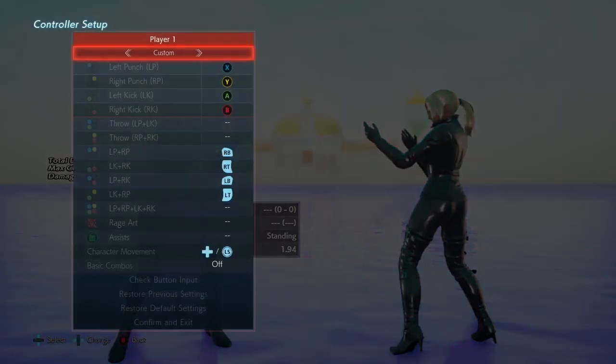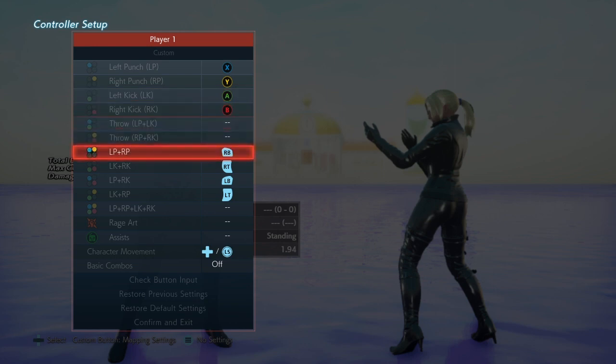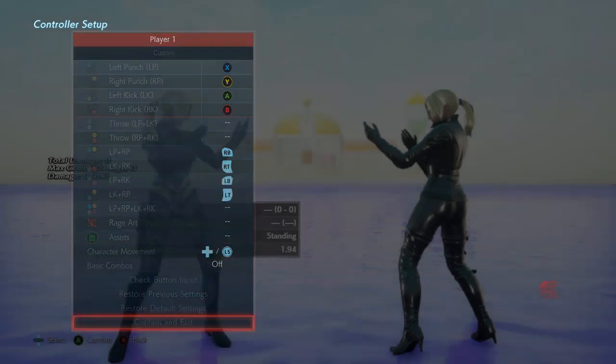For example, this is the binding I have. That's R1, R2, L1, L2. Or if you've got the top four buttons on a stick, the third of the top, the fourth of the top, the third of the bottom, the fourth of the bottom. So for me it's my very top right button on my stick — that is the 1+4.